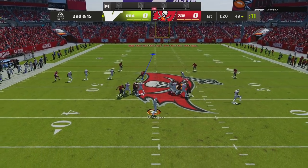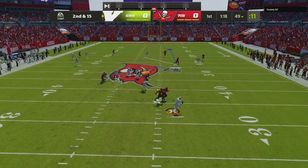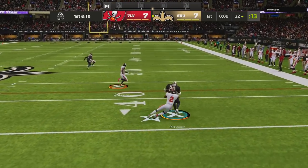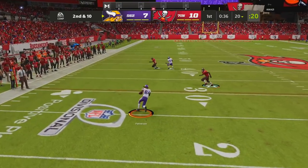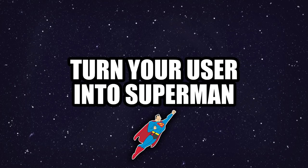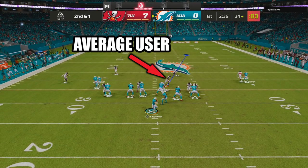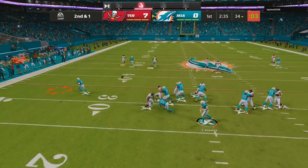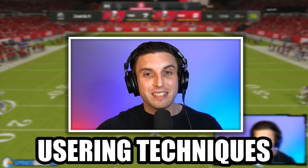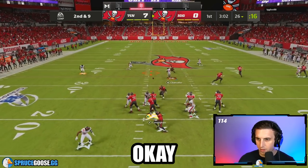As exciting as it was to watch my outside linebackers get insane pressure, I still found myself giving up more yards than I wanted, and I knew there was more to learn. That led me to key insight number 3: turn your user into Superman. The average user just kind of runs around in circles in the middle of the field, and that's not going to get you the stops you want. But with these 3 specific usering techniques, your defense will go from okay to legendary.